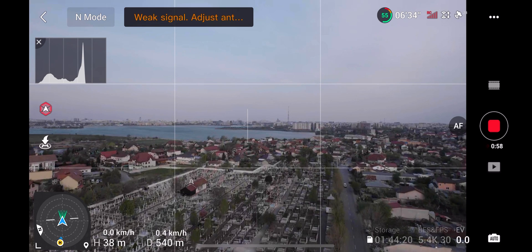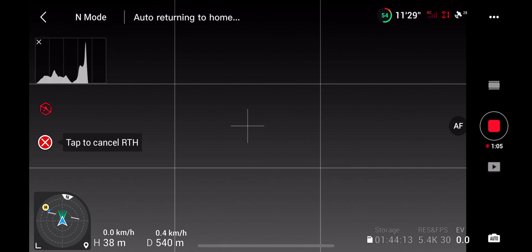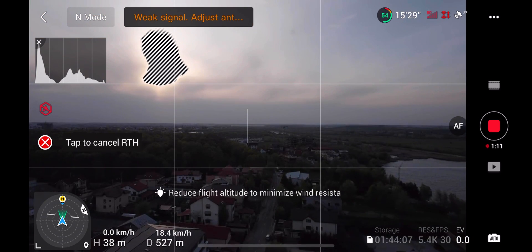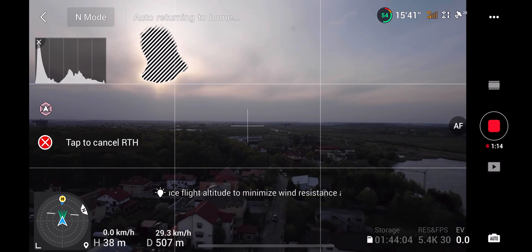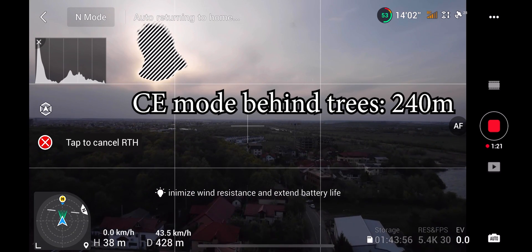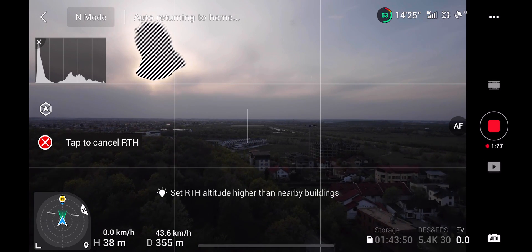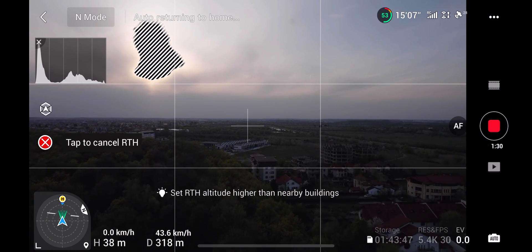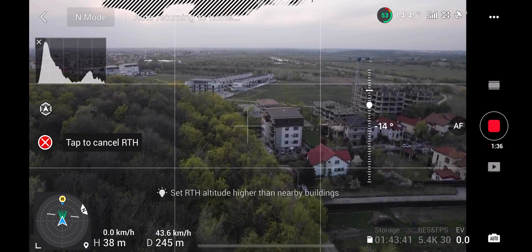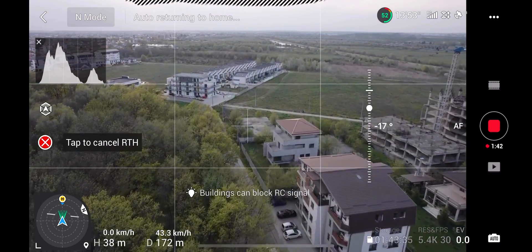At 540 meters I got the full disconnect. This was just 200 meters or so after going behind the trees. I was expecting trees to make a big difference to the signal, but I honestly wasn't expecting it to be that soon. Coming back now — right about here I can see the drone again, so line of sight is lost at about 300 meters. So that was CE mode.